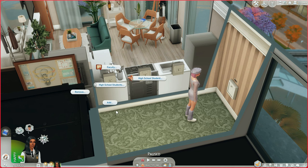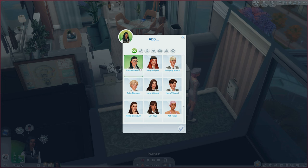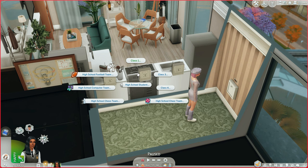Click the Add option and you can add any teen sims. Under 'High School Students' you're able to assign students to different clubs — the football team, computer team, chess team, or cheer team. Since Chastity is on the cheer team, we'll click that and choose from all your teen sims. Once teen sims are added to the school, you can assign them to different classes. The game normally only allows two classes, but with this mod you can have up to four by adding more whiteboards to your school lot.